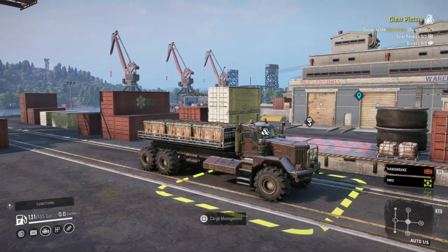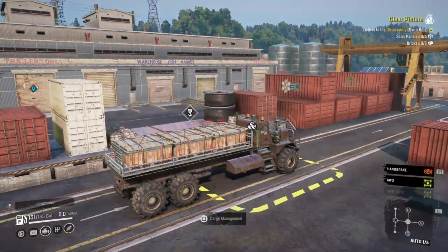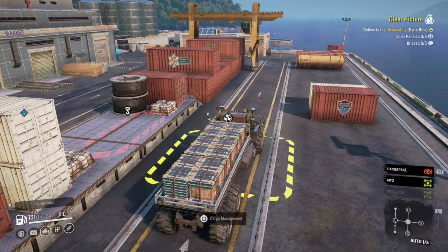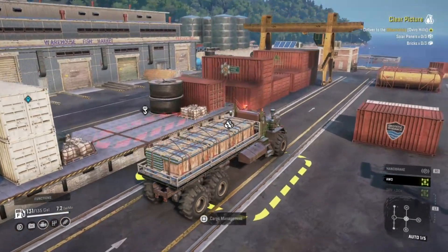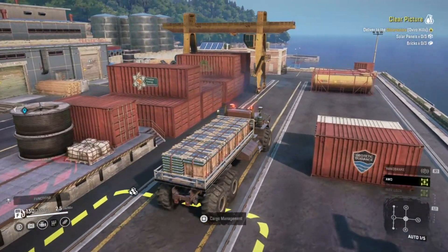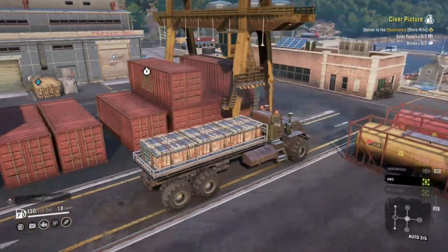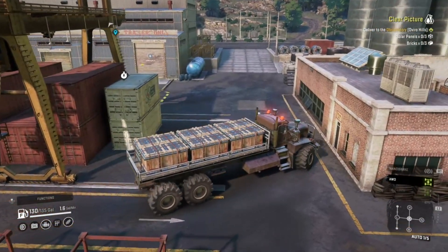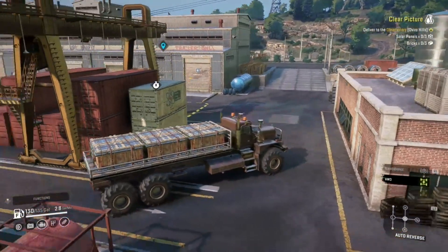Alright, we're over here at the port in Pineline Bay picking up some solar panels. We gotta get on over to the observatory way over in Oviro Hills. Drop these and some bricks off. Solar panels are only here. The bricks are either in Oviro Hills in some brick framing buildings that can be torn down, or they're over in the reactive zone at one of the warehouses.